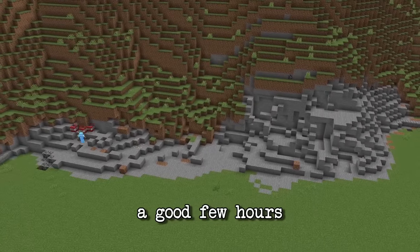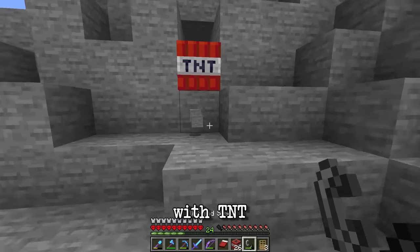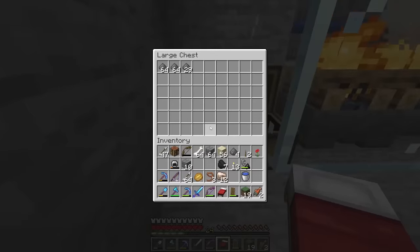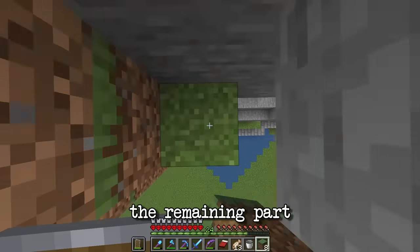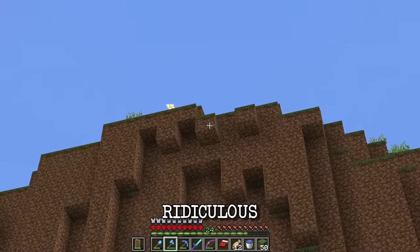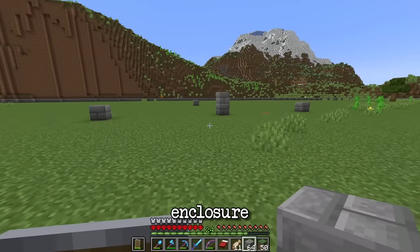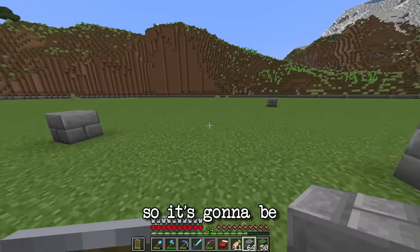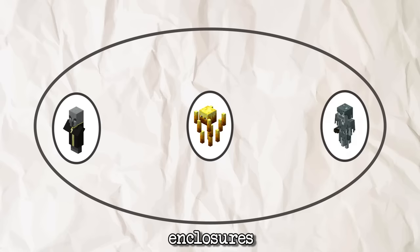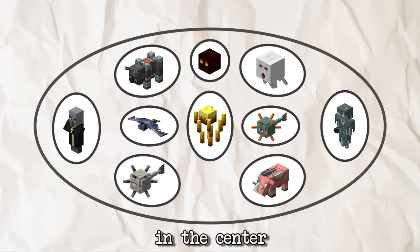I spent a good few hours alternating between destroying the mountain with TNT and going back up to my farm to AFK. Once I was done, the remaining part of the mountain just looked absolutely ridiculous. So I'm going to start off with the enclosure in the center — a large oval shape — and then I'm probably going to have enclosures all around the outline and a few in the center.